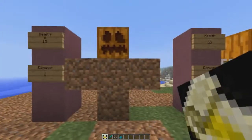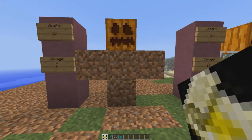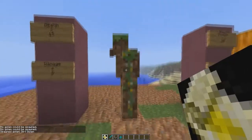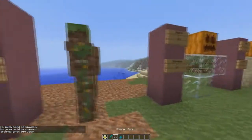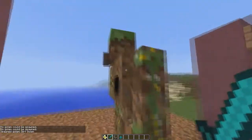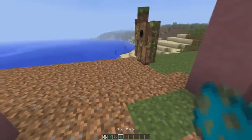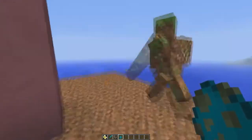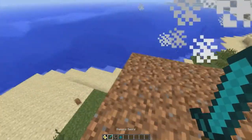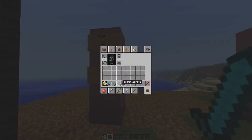Here we have the dirt golem. He has 15 health and deals an average of 6 damage when he hits a mob. You have to click on their pumpkin to activate him. He looks a little dirty and has a hole in his chest. He took that zombie out in around 3 hits, and 2 hits with a diamond sword will take him out.